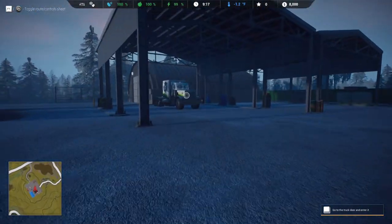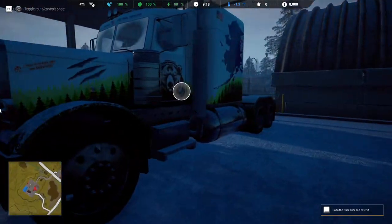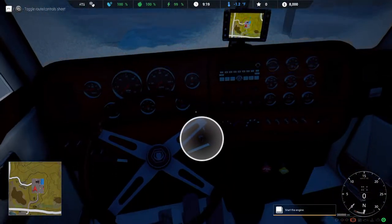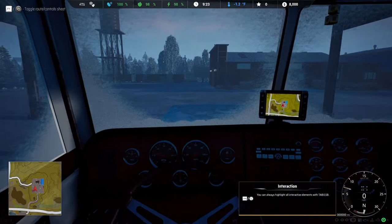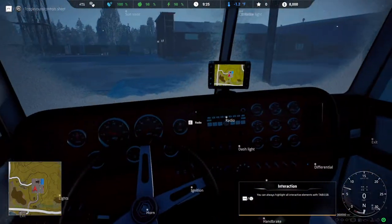Go to the truck door and enter it. Ignition. Release the handbrake. And always use Tab to highlight the interactive elements. Okay, sweet, nice — that's really good to have.